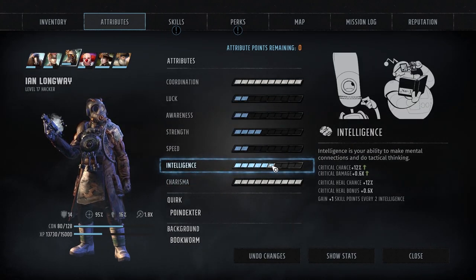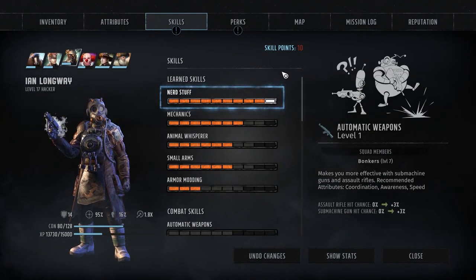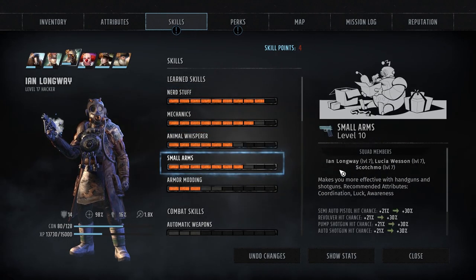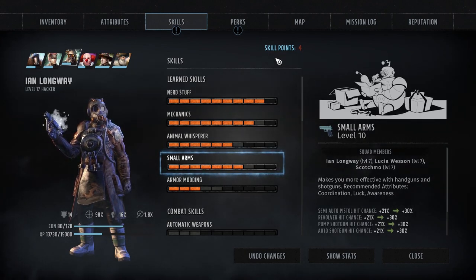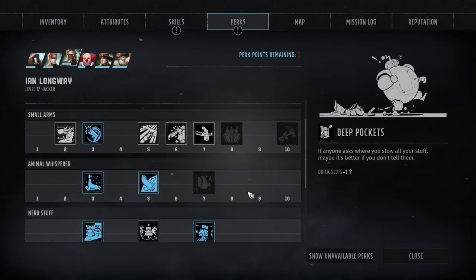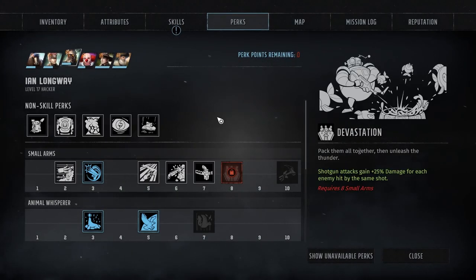First up, we're going to bump Longways' intelligence. He's getting pretty close to maxing out some of his skills — all we need at this point is a skill book for Nerd Stuff. For now we're going to bump his Mechanics and Small Arms, get those a little closer to maxing out, though we do need to start bumping his Armor Modding at some point. He's also got a perk point to play with, so let's drop that into Structural Weakness, which grants a modest damage boost against mechanical targets.